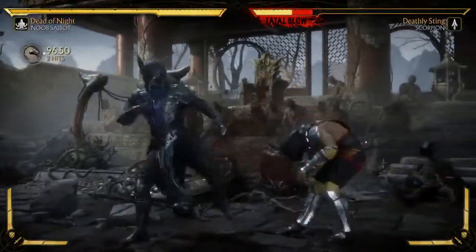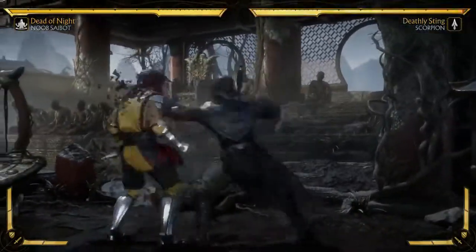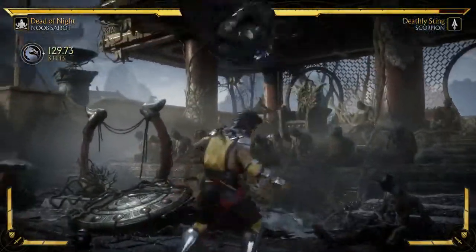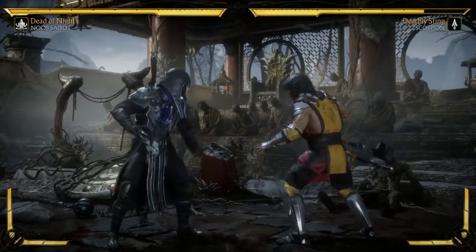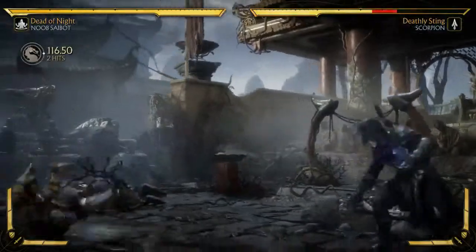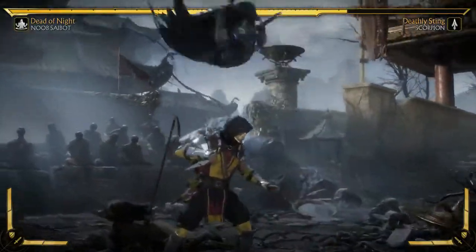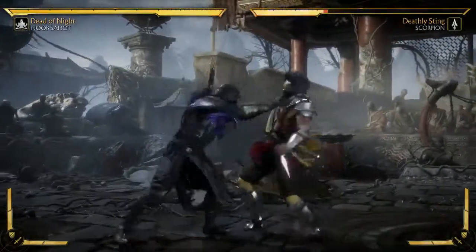I really like the ectoplasmic goo that the clone turns into. His list of normal attacks is not really huge. He's more of a special move character. He's got like seven main combos or something - it's really one of the smaller normal movesets in the game, but his special moves are where he excels. So let's go into how you connect everything.